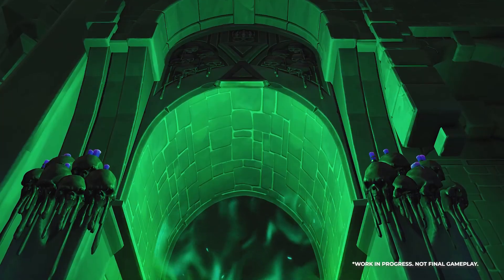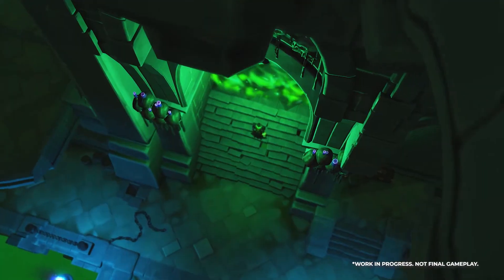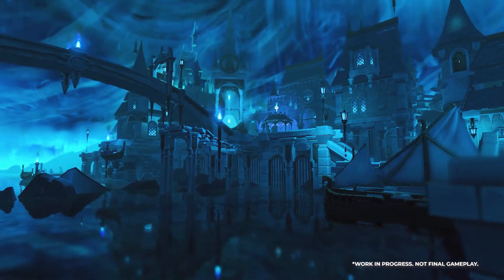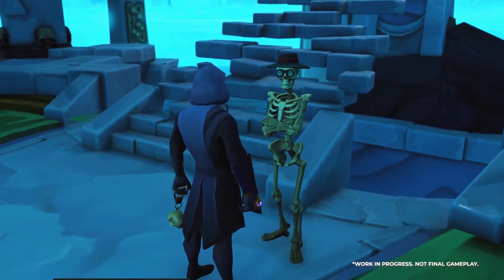The main antagonist of the Necromancy skill is the First Necromancer — a powerful ancient Necromancer who has resurfaced time and again through history, and this time they've taken a special interest in you. The First Necromancer has attacked Gielinor's underworld, the city of Um, where it has enthralled its spirits. The player must work with old and new characters to master Necromancy on a journey across Gielinor and the city of Um, to help free the spirits and defeat the First Necromancer.